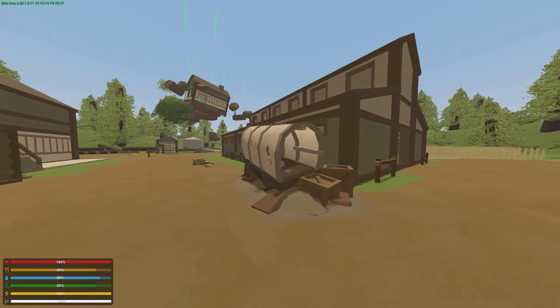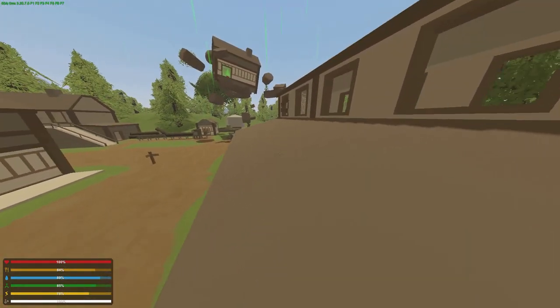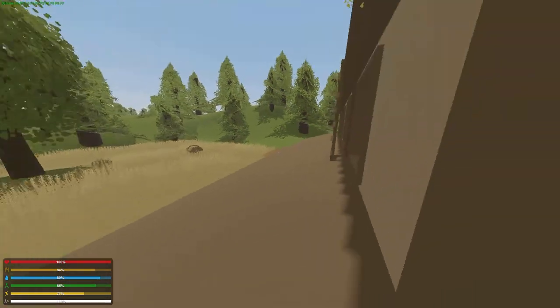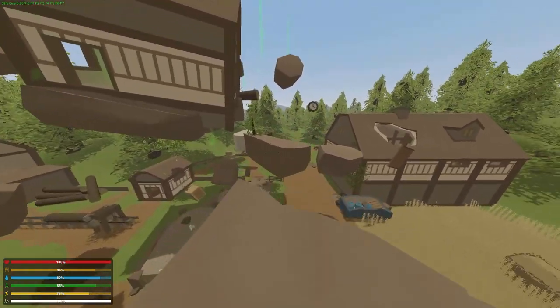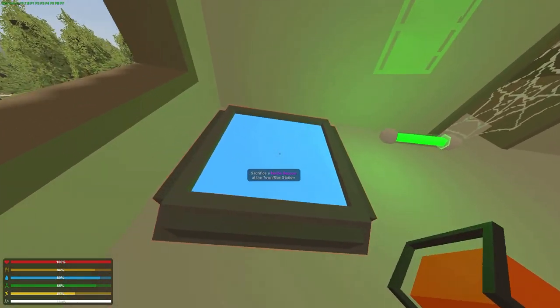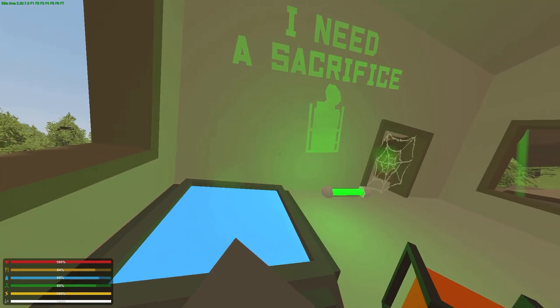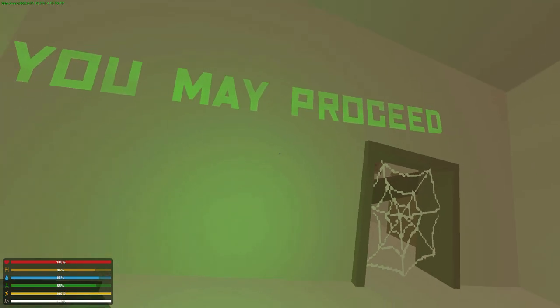What you're going to do now is go up to the floating house following this parkour path and sacrifice it in the altar. After that, the teleporter will activate and you can be teleported to the island.